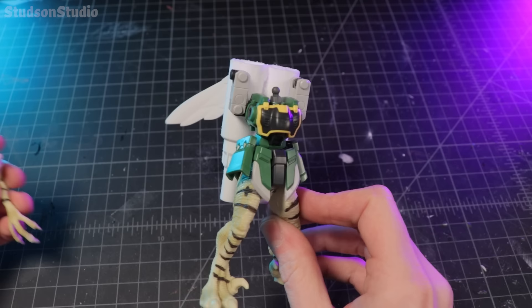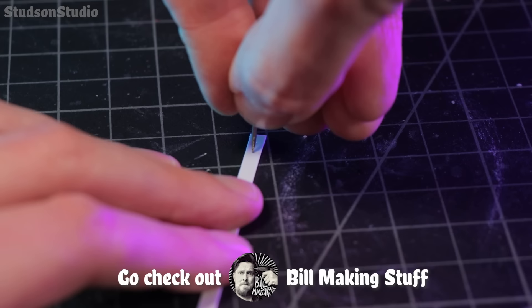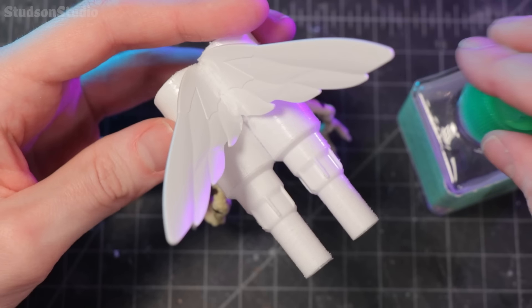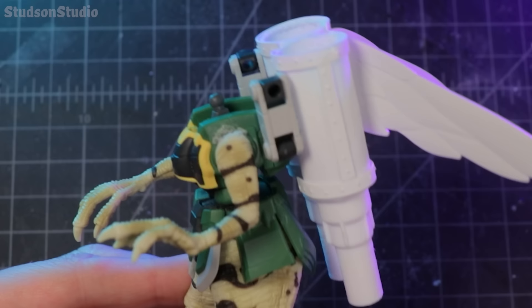To add some details to my jetpack, I'm using a technique with some plasticard for adding rivets, which I learned from Bill Making Stuff, one of the best scratch builders I know — you should go watch his channel. Basically you just take a push pin, stab it 70% of the way through the card without going all the way through, and it leaves a nice little rivet indent.